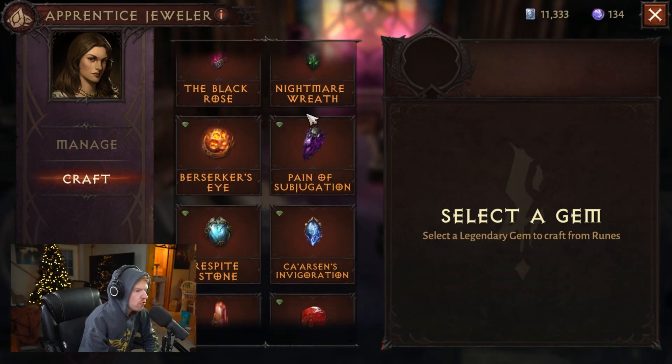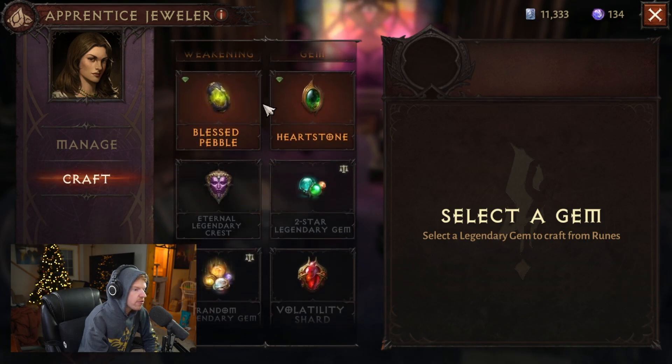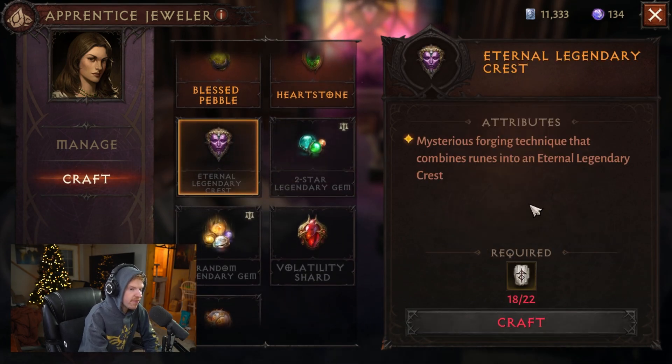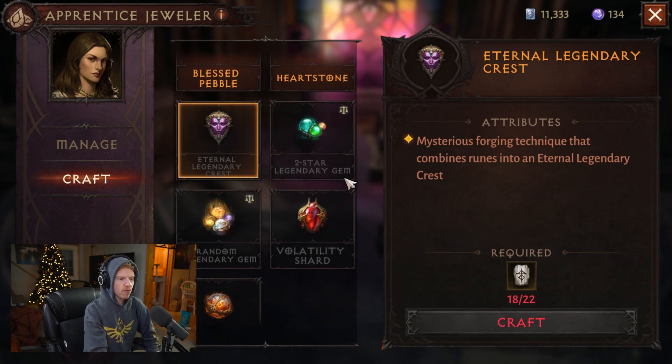If you really want to hyper sweat, you can also do your Elder Rift every single day with a rare crest on each of these characters and eventually get enough FA runes to craft another Eternal Legendary Crest 100% for free, then use that gem to get even more platinum to transfer to your main. This method is really dependent on how much you want to farm — with 20 characters total, there is a lot of resonance and platinum to be gained.